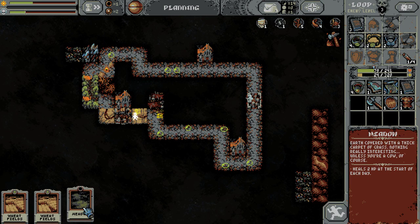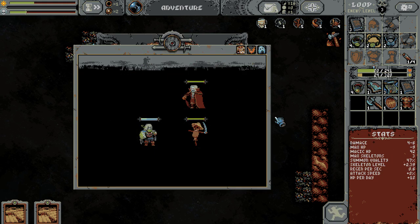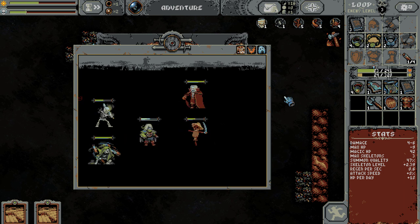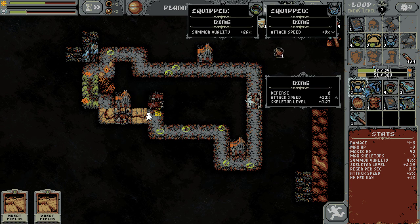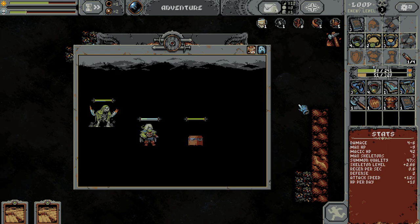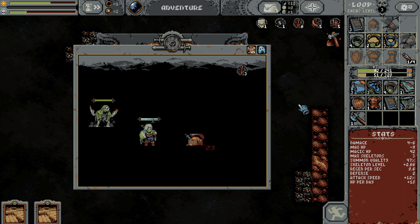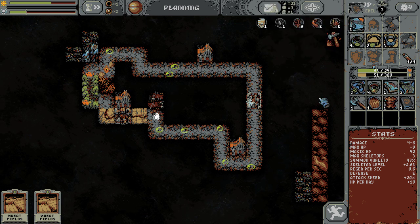Drop my Blood Grove. Right now we're at 79 out of 241 health. When this day ticks over it's going to pop back up, which is pretty nice. We definitely need more attack speed — that's a problem right now. Attack speed, defense, and Skeleton Summon level — yes please. So actually, shittier skeletons but better attack speed and defense — you're on.